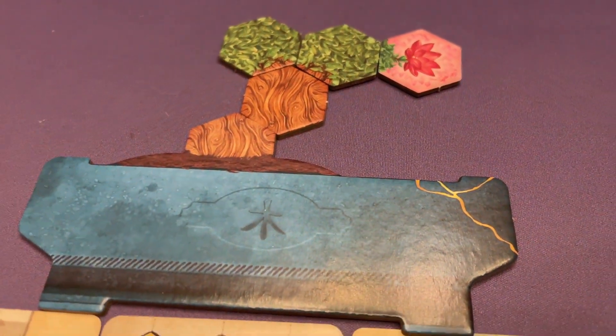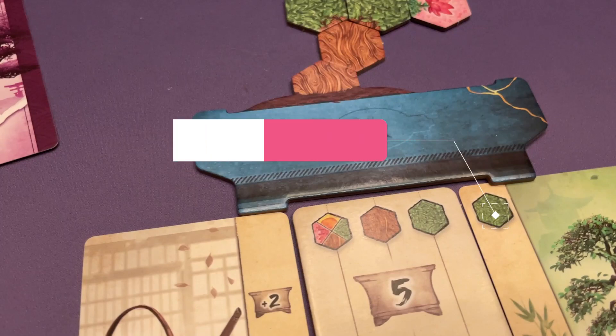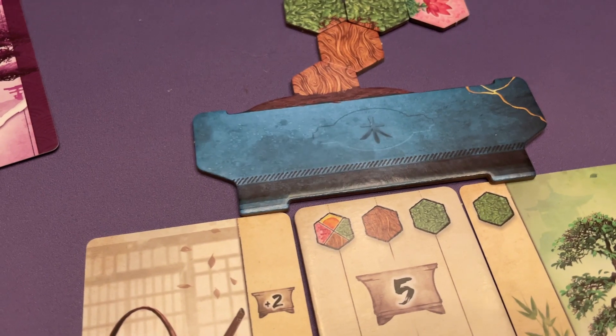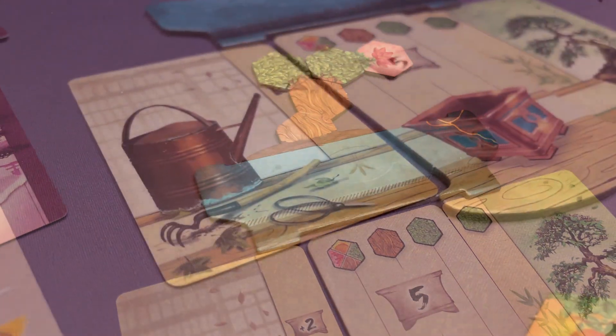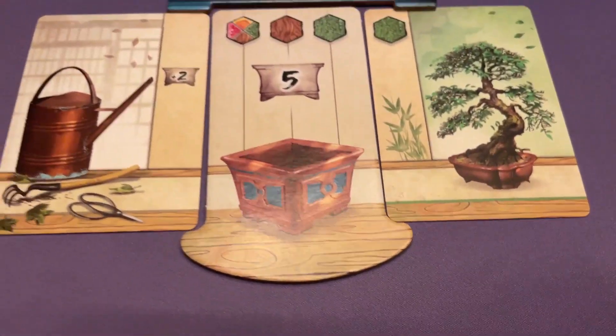Each symbol will let you place one tile of the corresponding type. During the turn on which your bonsai matches or exceeds the requirement of a gold tile that is still in the middle of the table, you must immediately choose whether you want to claim that tile or renounce it in order to try to achieve a harder gold tile.